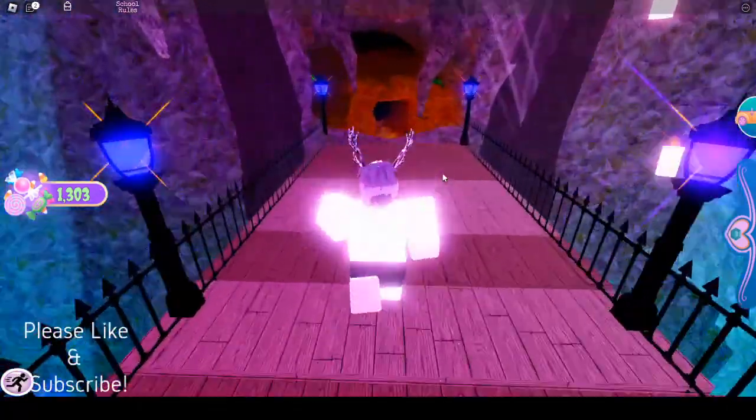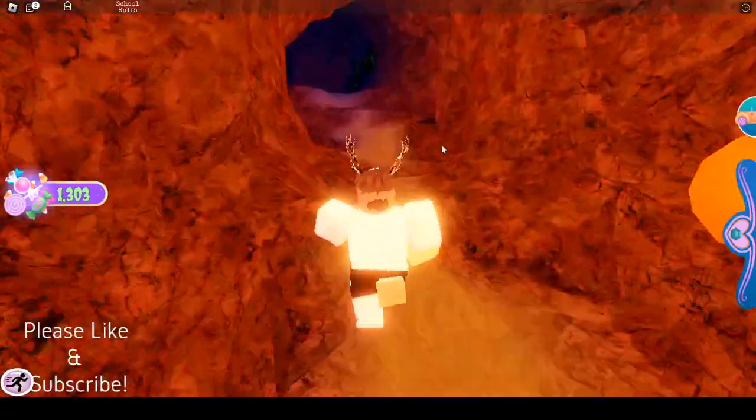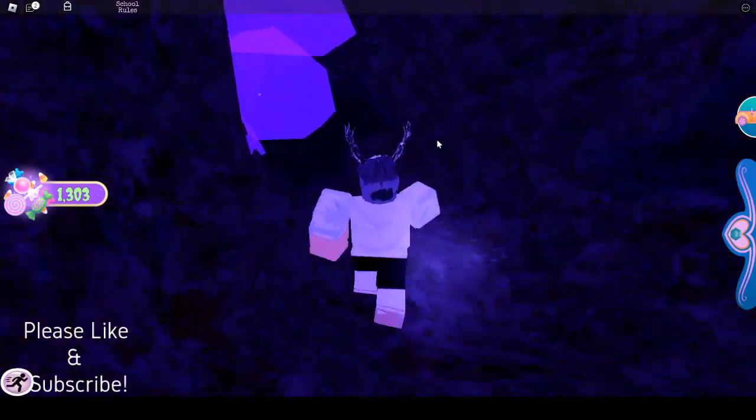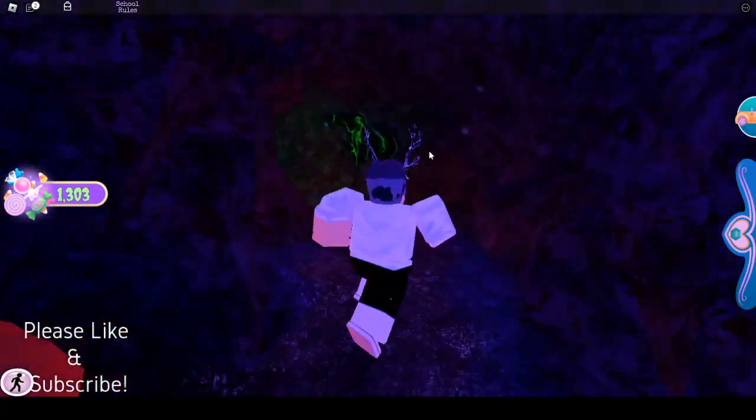We're in front of Mount Blackwood Cavern. You can see there are three holes — we're gonna go down the middle hole and let it go down. Once you fall, you're gonna go on the right side of the pumpkin.